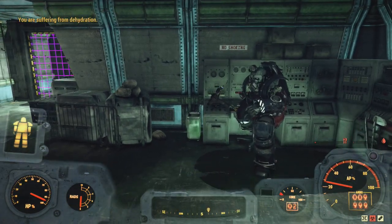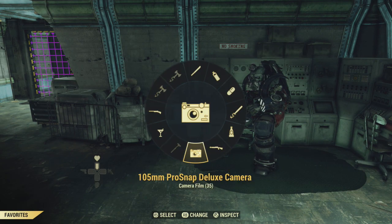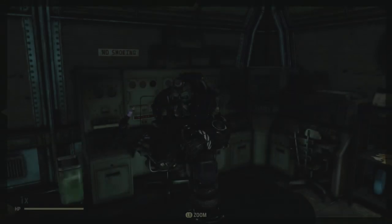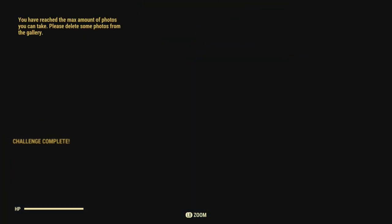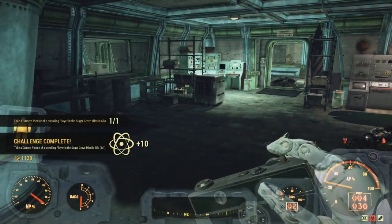Let's see if we can actually get a picture down here. Another character is sneaking or crouched, so there you go - it's registered in the silo.